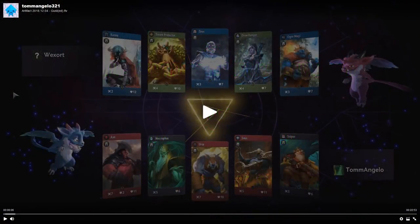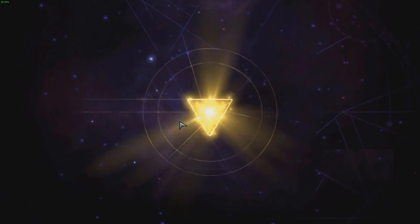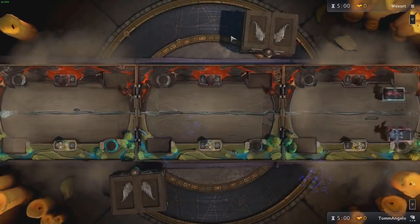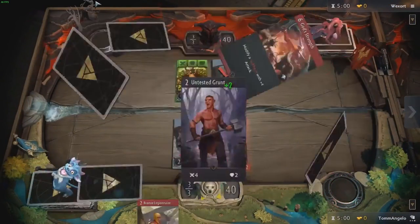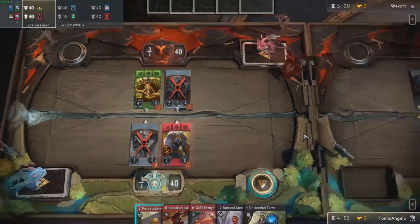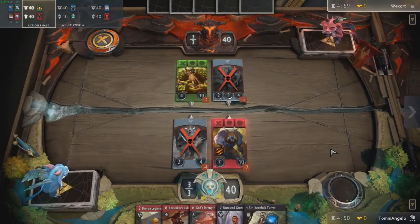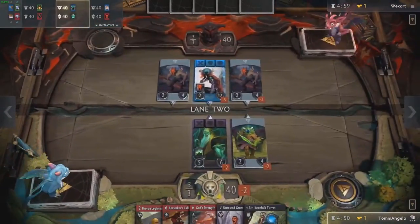On with today's game — we have someone called Tom Angelo, we're just going to call him Tom, and he's going up against Wexort, a bit of a Dota player. He's going up against a pretty nasty blue-green deck. We've got a really interesting red-black deck here; we're definitely going against a meta deck with a slightly less-than-meta deck, so the advantage is already in our opponent's court.